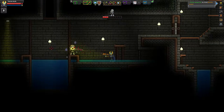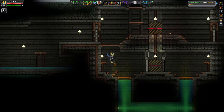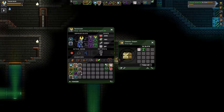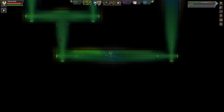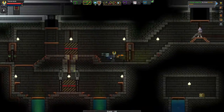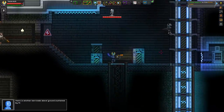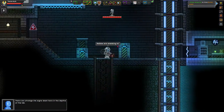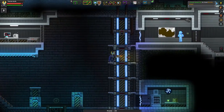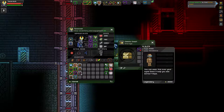And the third piece of the Mininog set is right over here — Mininog Greaves and third Codex. Alright, and on to the final piece which is a visor. And here we go, there's the visor.